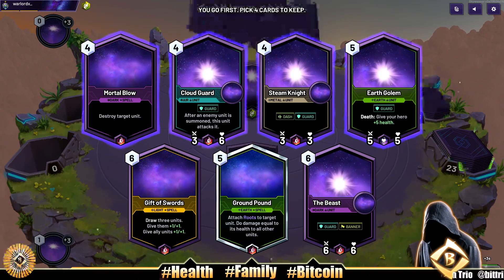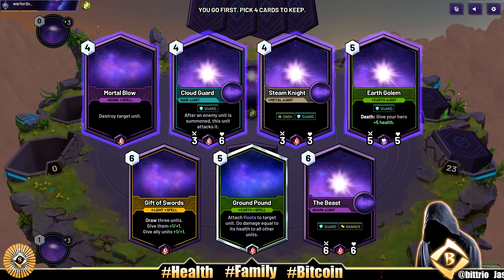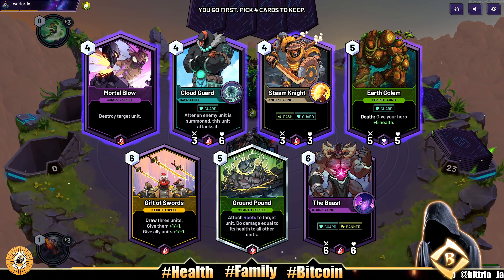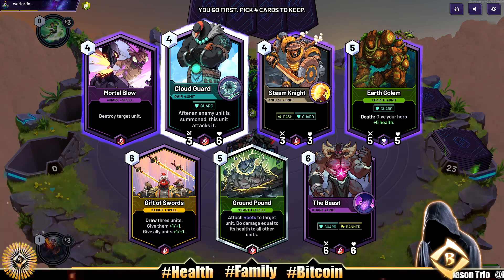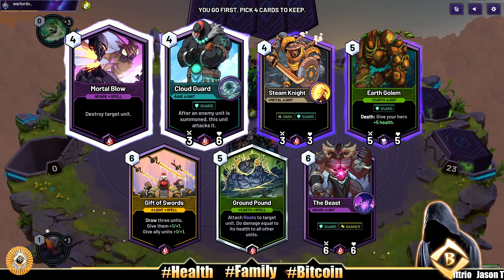Constructed Ranked, and we're going to be playing a little Strength Heart. Still on our 4-plus deck — every card in the deck is at least 4 mana. It worked out really well for us last time. Cloud Guard was the MVP. We're going to keep that Cloud Guard and we get the Mortal Blow. I hope to use it on a higher than 4 drop.